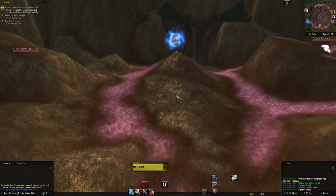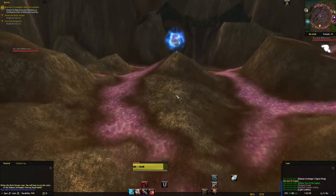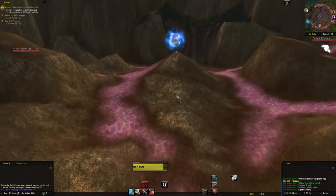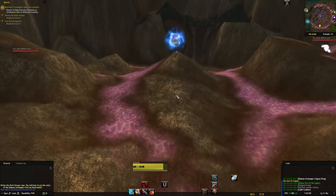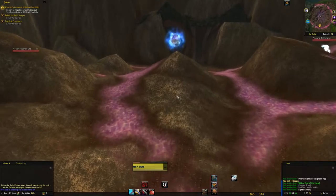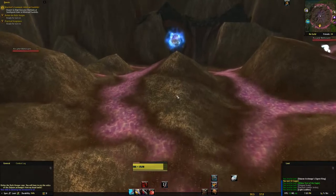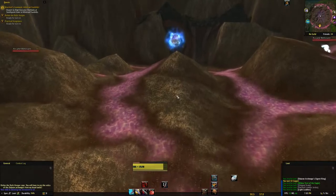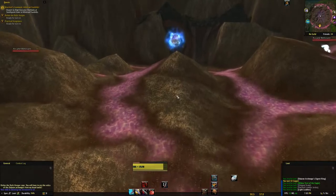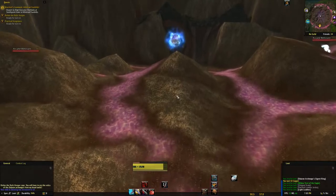Did we actually get anything? We got a chest piece - it's a vest, but it has intellect on it and it's cloth, so it's useless to us either way. We'll pop our little self-heal. Anyone around here? Nope, looks like we're good.